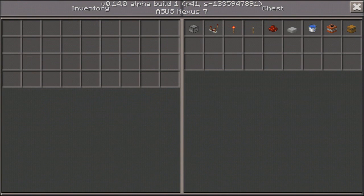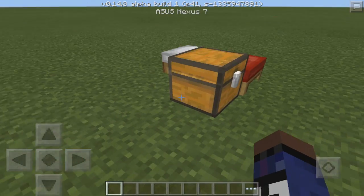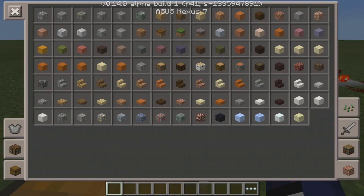You're going to need a few items for this: a dispenser, a comparator, torch, lever, slab, redstone, buckets of water, and TNT. You're going to need multiples of these things. I didn't actually get any of them, but we're just going to go ahead and pull them up ourselves.